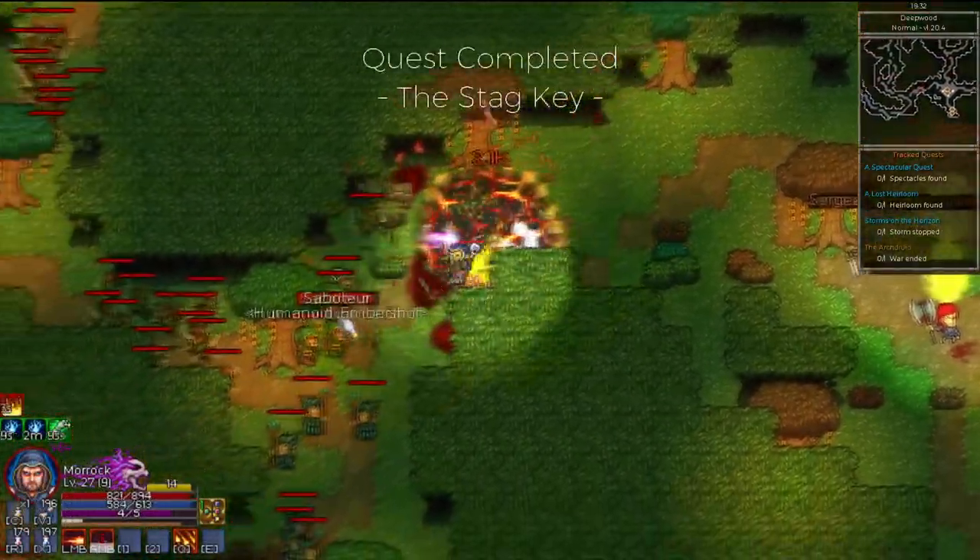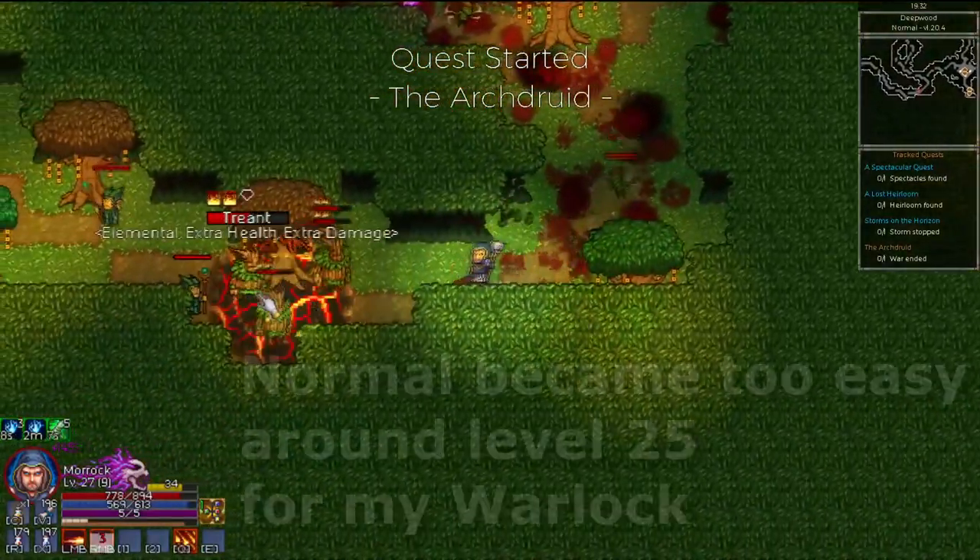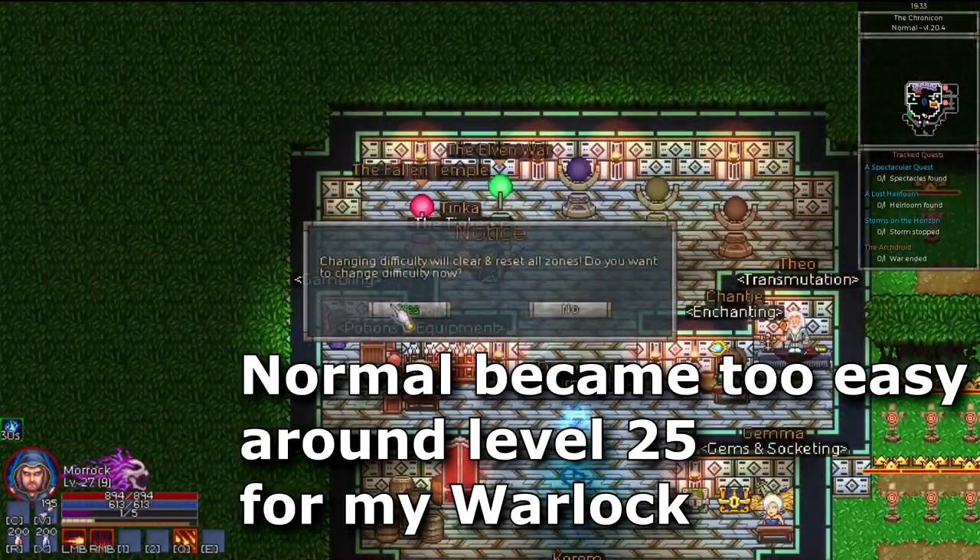At this point, use your own judgement to figure out what difficulty you should be on. Just a few good unique items should get you to heroic, and then a few legendary items should get you to epic.